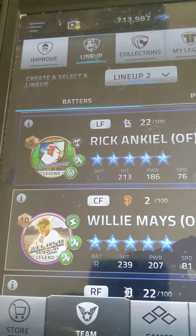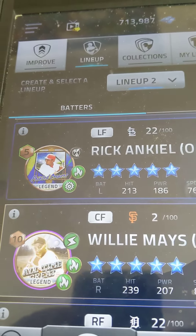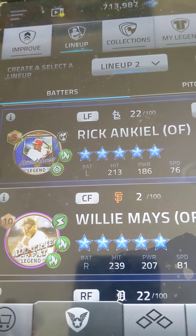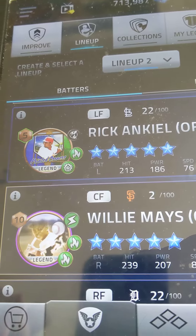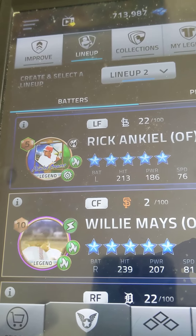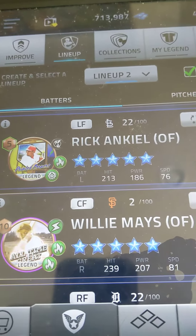I pulled Willie Mays first, the all-time great, after collecting the rewards from the Global Challenges for the bonus games. It took me both boxes to get him. Apparently I got another one because I spent a thousand gold — that's how I got one extra one.